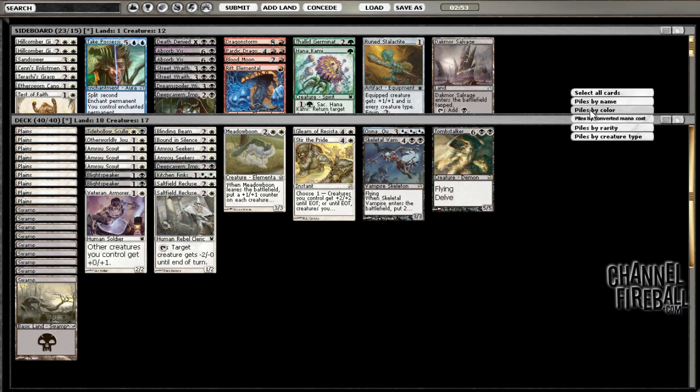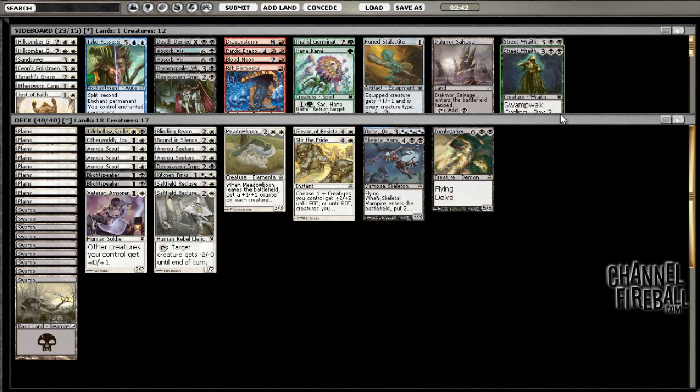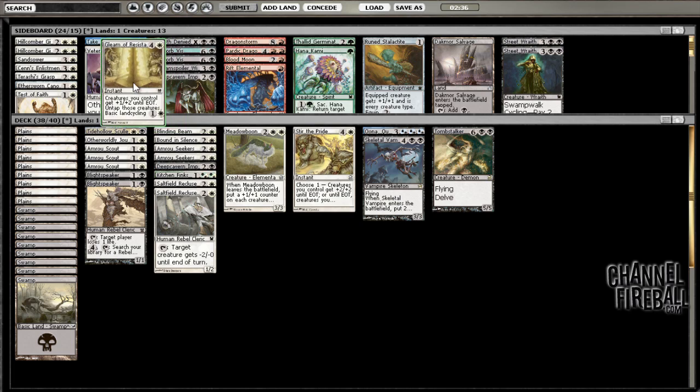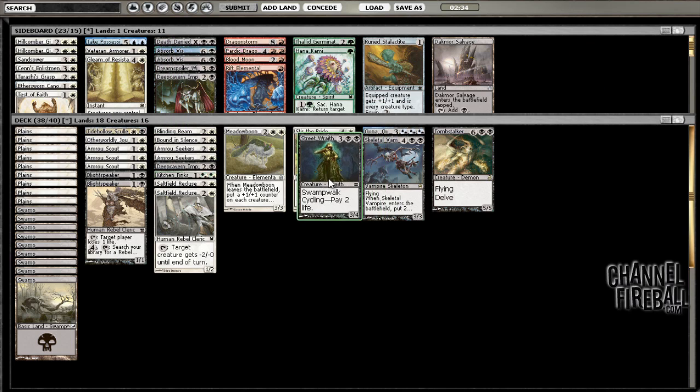That was lucky that my dumb mistake didn't hurt me too badly. I think I just want to leave my deck as is. These Street Wraiths are probably pretty good. Could take out Veteran Armor and Gleam of Resistance and just put in these things. I like it.